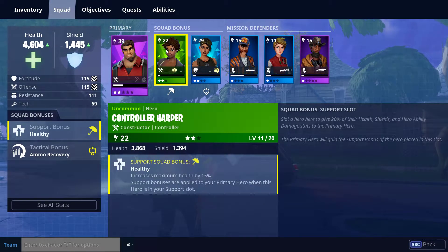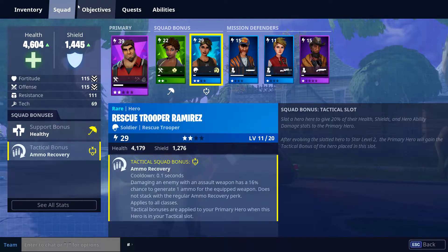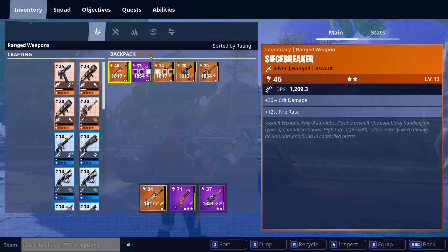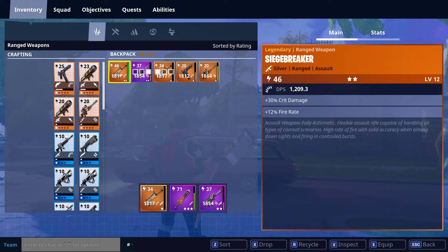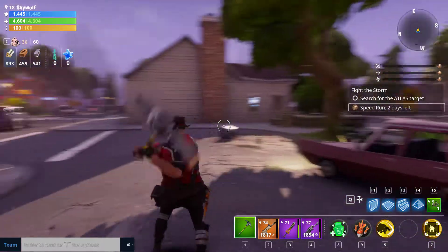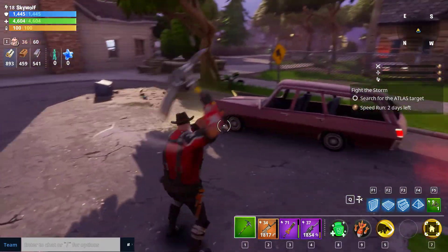You can check your squad in-game but can't change anything. Check your inventory — I have 36 out of 60 in my backpack, with 50 being the base size. You may have to delete or drop items as you go. I always recommend having two different weapon ammo types — in this case I have light ammo and energy cells, as well as a melee weapon.